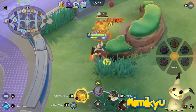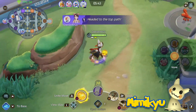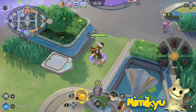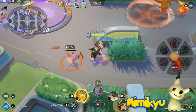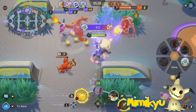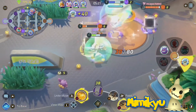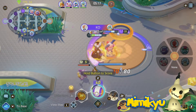Pain Split could function pretty much the same as in the main game — Mimikyu would even out the HP between itself and the target Pokemon. It would also be a good way to quickly chunk HP off objectives if time is of the essence. You could also get Phantom Force, allowing for some unique plays. Mimikyu would turn invisible, allowing it to move freely undetected, then pressing the button again would strike dealing damage. There'd be a time window for pressing the button again to reappear, where not pressing in time would just make Mimikyu show up again without dealing damage.